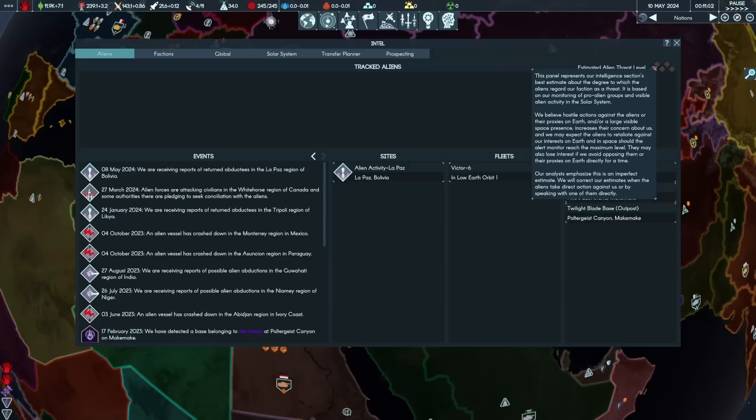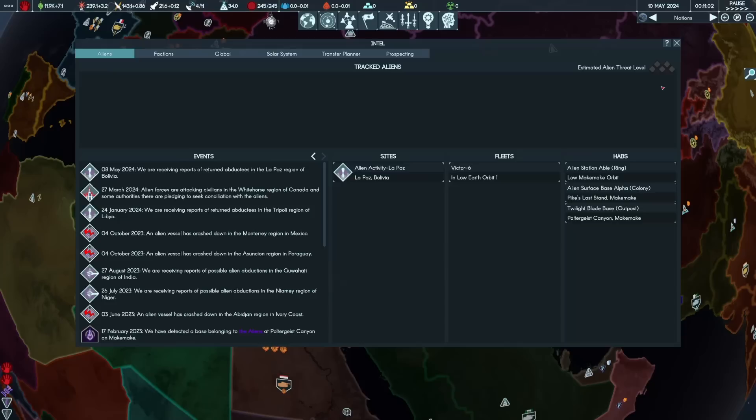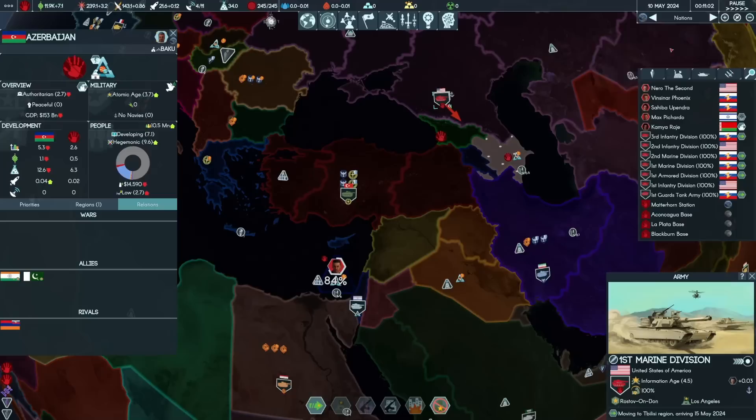The estimated alien threat level panel represents our intelligence section's best estimate about how much the aliens regard our faction as a threat. It's based on monitoring pro-alien groups. Hostile actions against aliens or their proxies increase their concerns, and we may expect them to retaliate on Earth or in space should the alert monitor reach maximum level. They may lose interest if we avoid opposing them directly for a time.